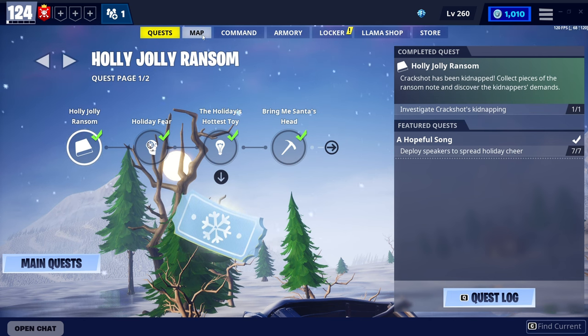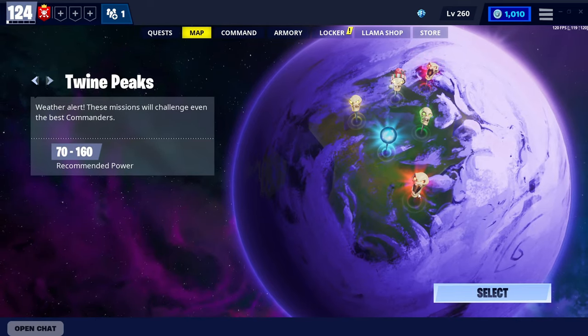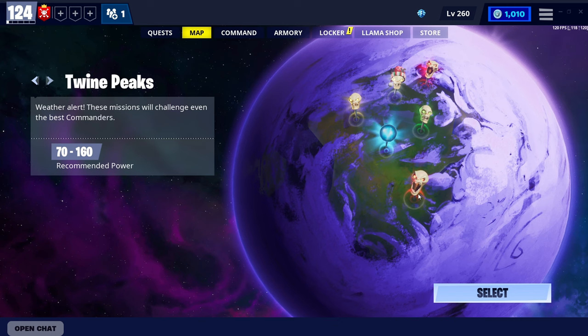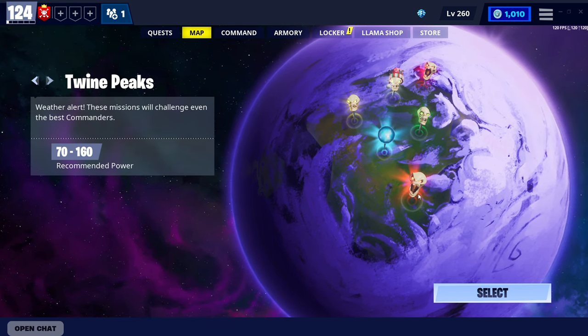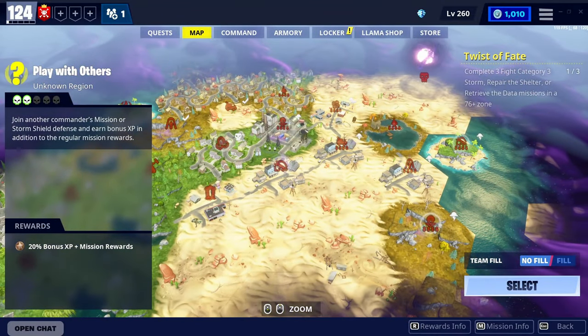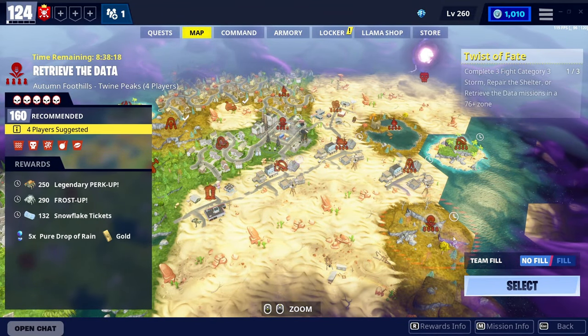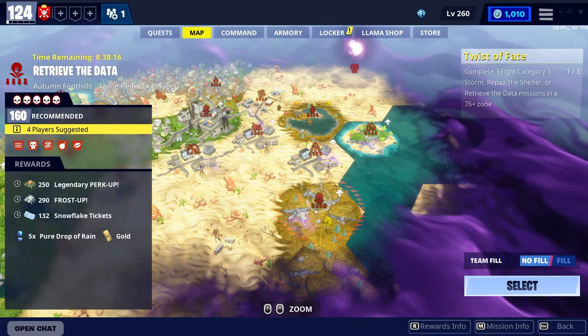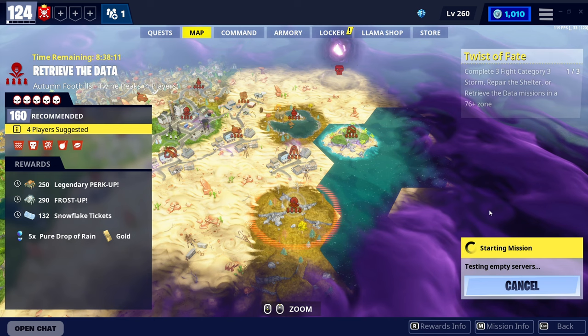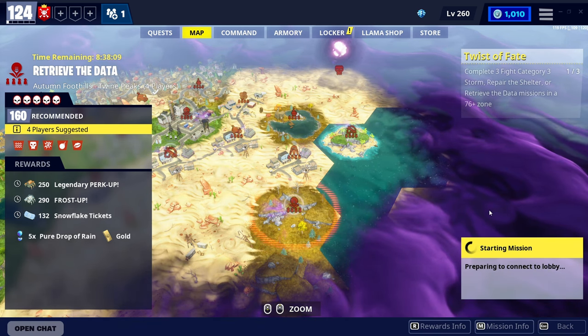We're going to come to the map and head to Twine Peaks. If you can't access Twine Peaks, I do have a video about how to get in as a low or underpowered level. We're going to click 'Select' and come all the way to the highest level missions, which will be 160. For this example, I'm choosing this one right here — it's a five times pure drops of rain mission, and also gives some nice perk up. I'm going to load into this and speed it up.